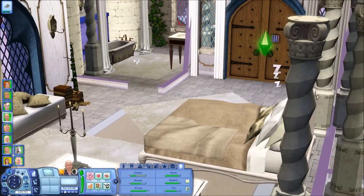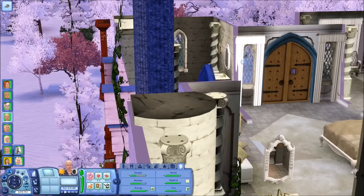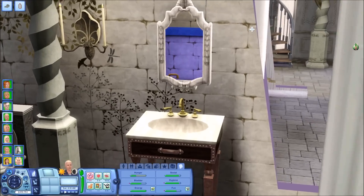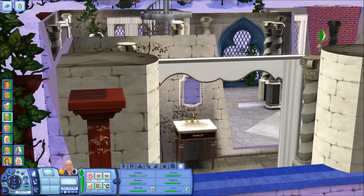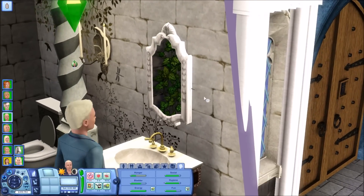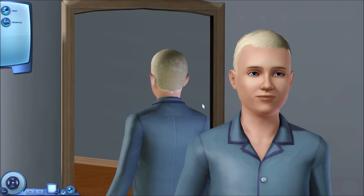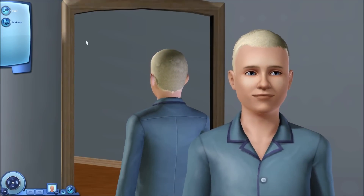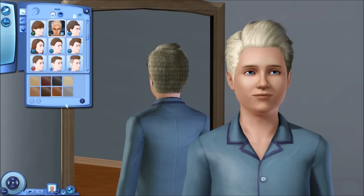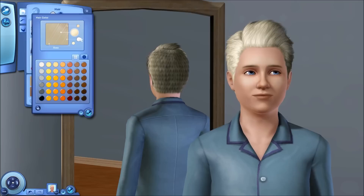Olaf is just about to get up, so we'll go ahead and have him change his appearance in the mirror. Now I'm actually going to give him a different hairstyle as well. Let's give him this one here because I think he kind of suits that. It looks kind of cool. And I do want to make it white - or like whiter. And for the tips...